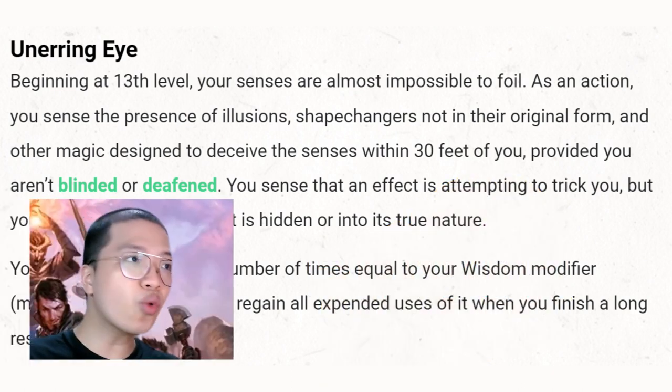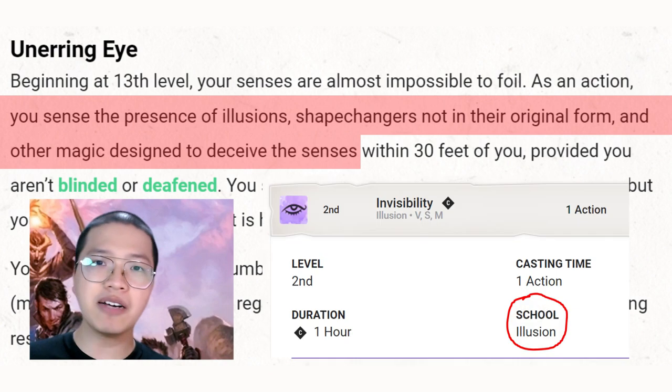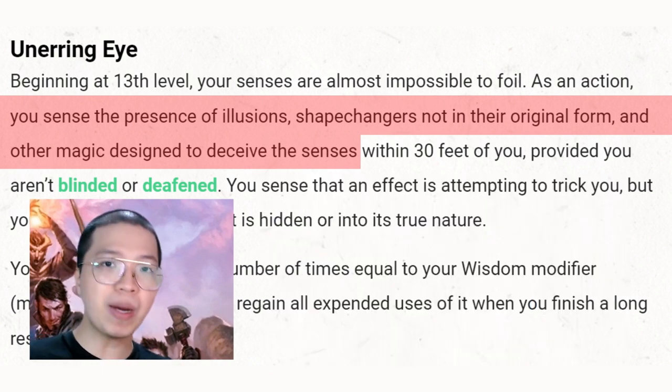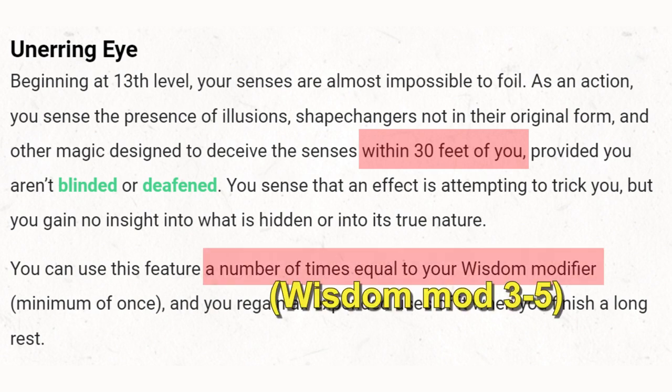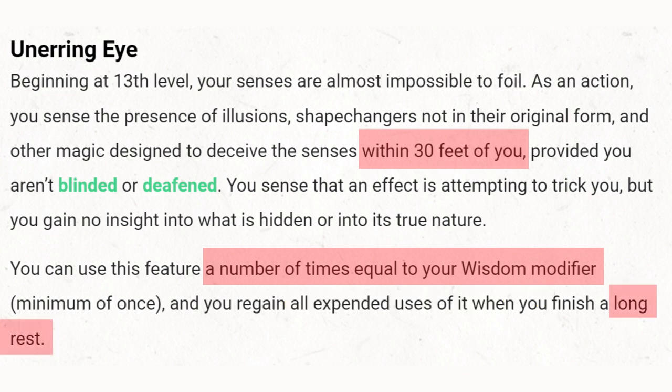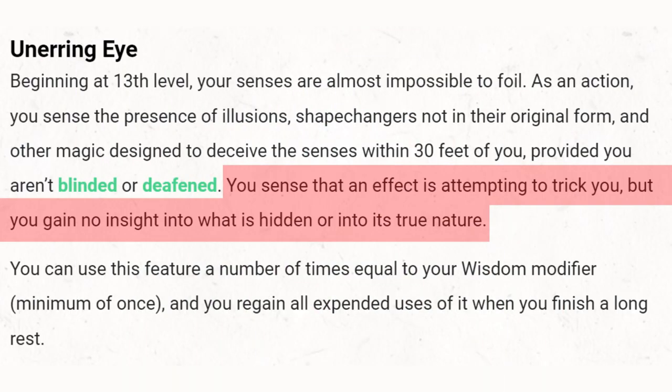When we take a quick glance at Unerring Eye, we think: detect illusion, detect invisibility, detect shape changes — nice. But in actual gameplay, because its range is rather short and it's limited to 3 to 5 times for an Inquisitive Rogue on average before they need to go to bed for 8 hours straight, we don't really know when we should use this ability — should we save it for later or use it now? As a result, we just use it when we already suspect an illusion or a shape changer is nearby. And when we do use it, we just get a crappy confirmation from our DM.